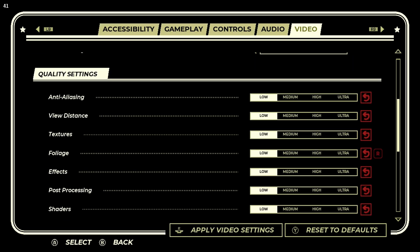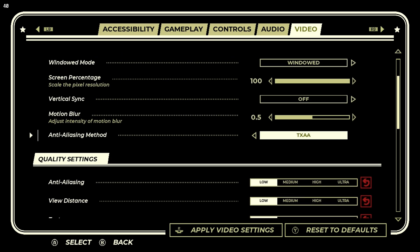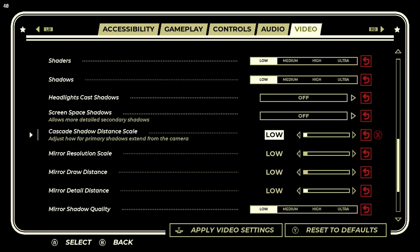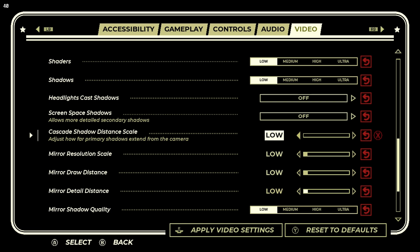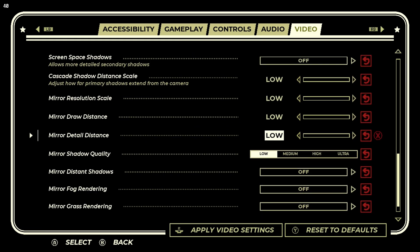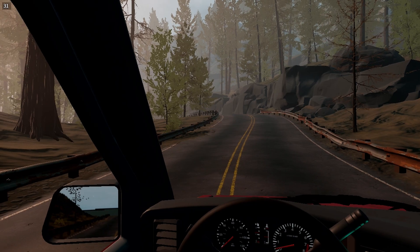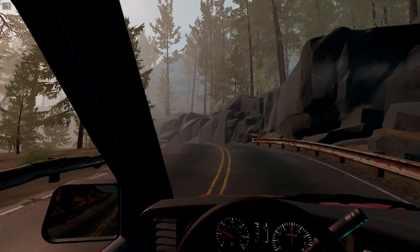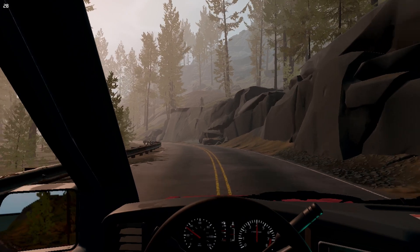Let's see what we've got to play with. The anti-aliasing - before you ask, there is no FSR. We are stuck with what we have. Everything is pretty much as low as it can be. And in that situation, on this particular area, we can barely get 30. We're going to have to scrap this and switch to DirectX 12.